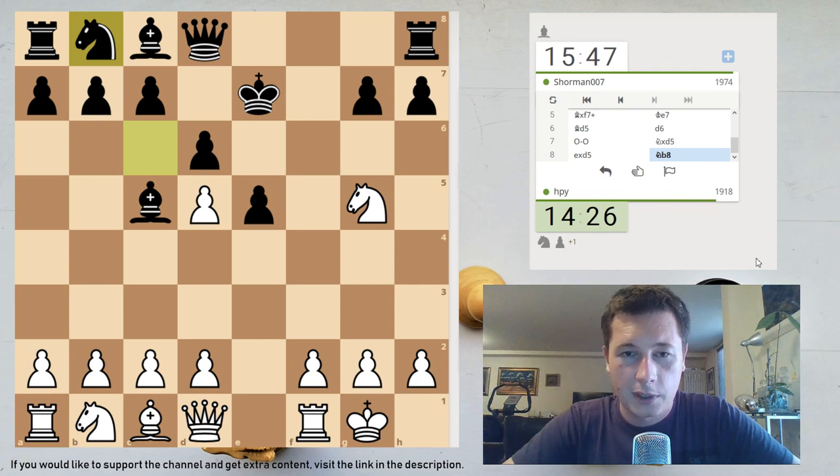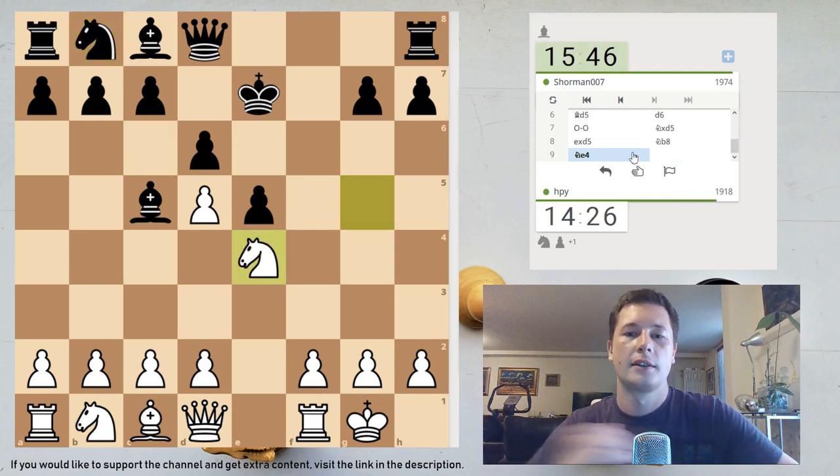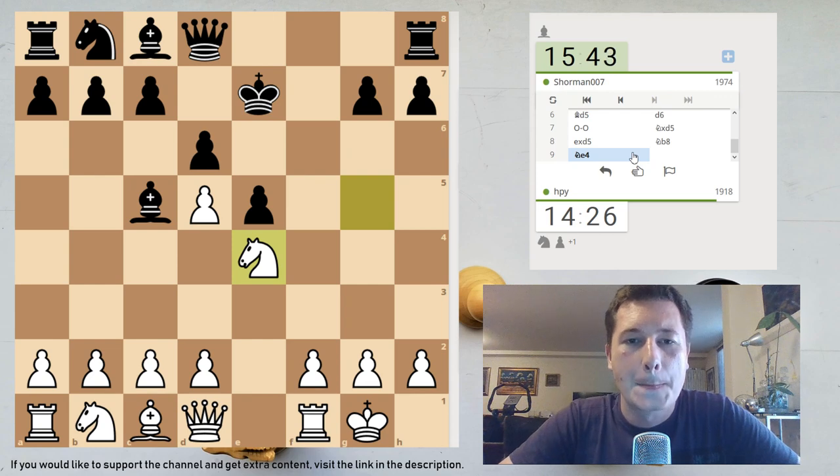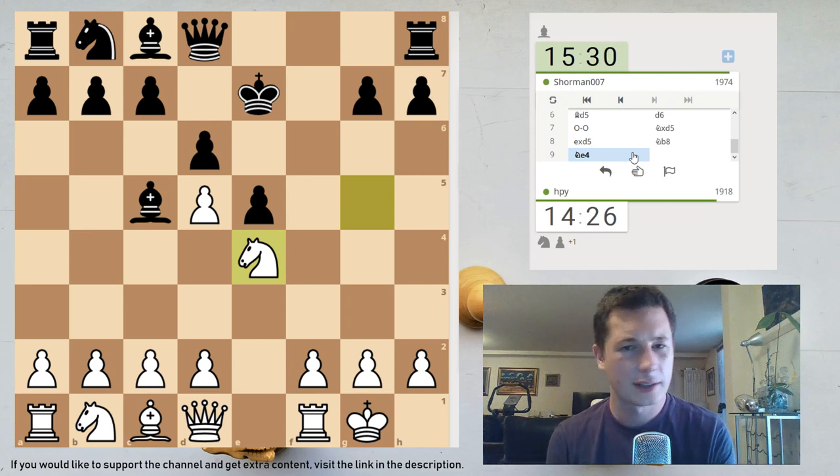I like Ne4, chasing his bishop away and solidifying my knight. I like c3 d4 to be honest, but let's play Ne4 first — I don't like my knight hanging. I guess he's going to move the bishop. He might play Nd7, in which case Nc5, b4 should be good for me. I think I should just be a clear pawn up here. I don't think there's enough compensation for the pawn when he takes on d5 — I've never seen that.